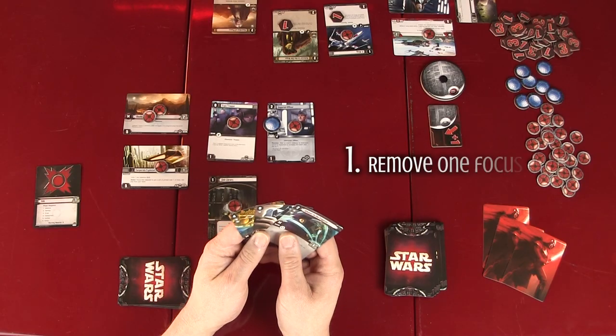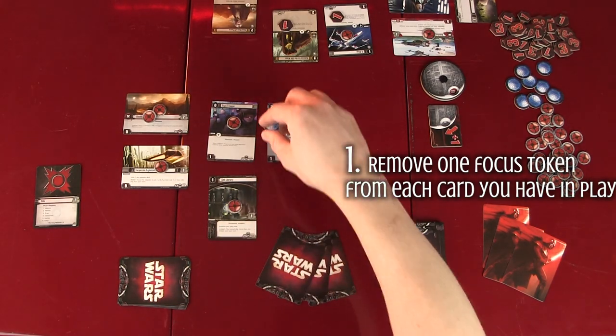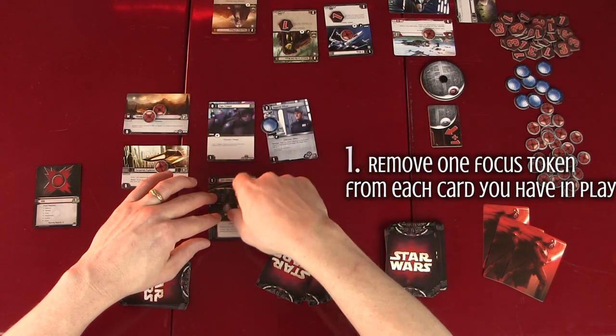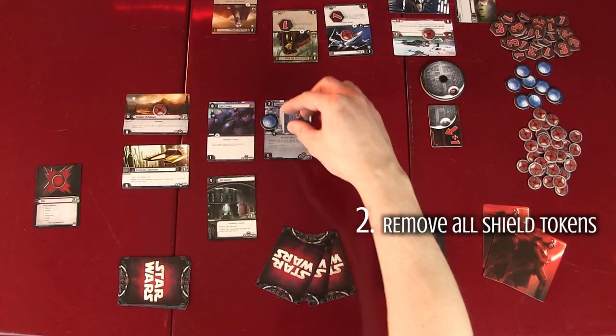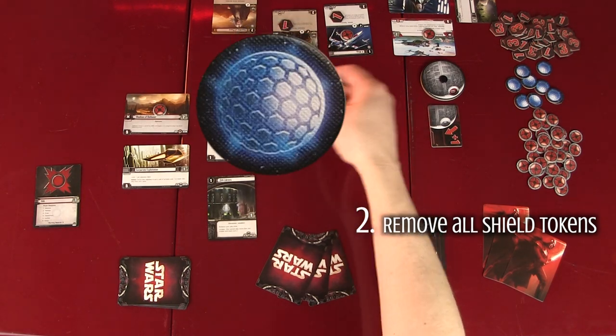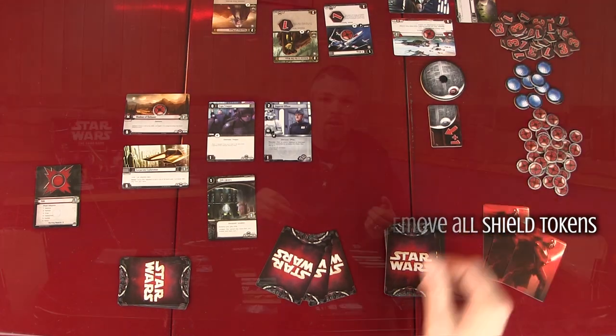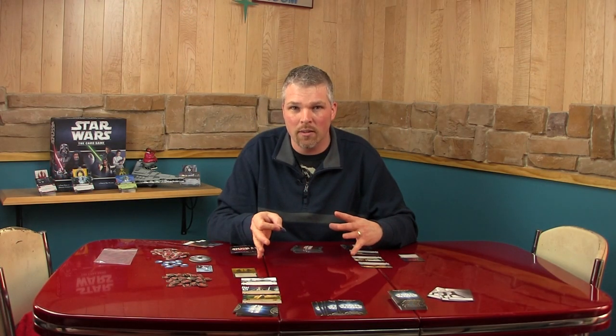There are actually three parts to this step. Number one: you remove one focus token from each card you have in play. Sometimes you'll have a card with text saying you can remove more than one token during your refresh phase, but you would need a card that gave you that power. The second part doesn't always happen — if you had any blue shield tokens in play, you would remove all of those from your cards at this time.